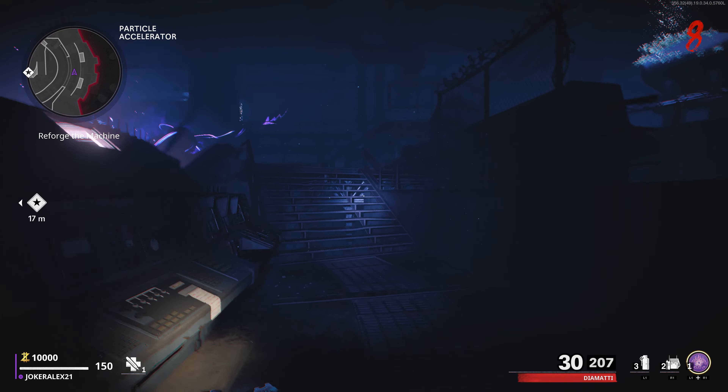Once you've done that, head up the staircase and head to the end of the room where the Stamin-Up machine is located and blow up the wall opposite that perk machine. After that, head through the crash site and pass the Juggernog machine and come to this barricade here and blow it up.